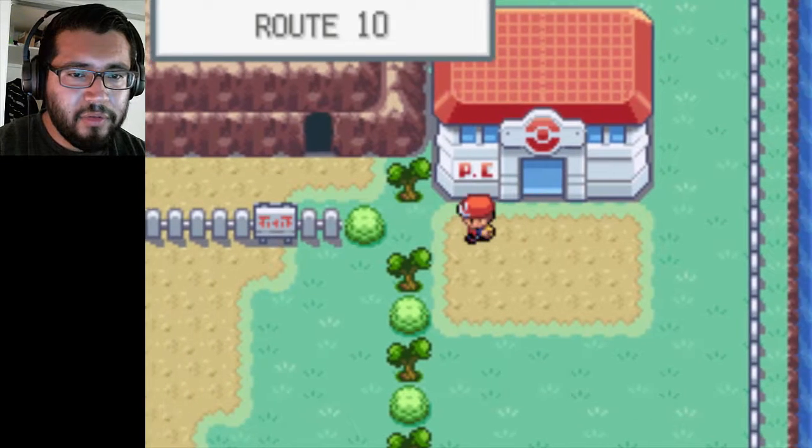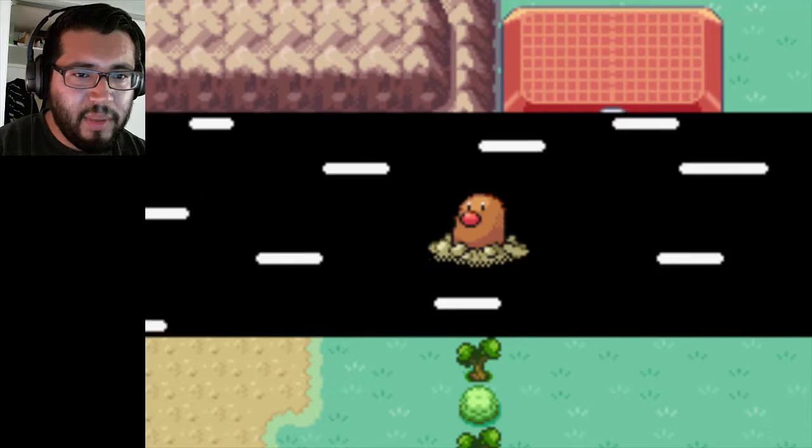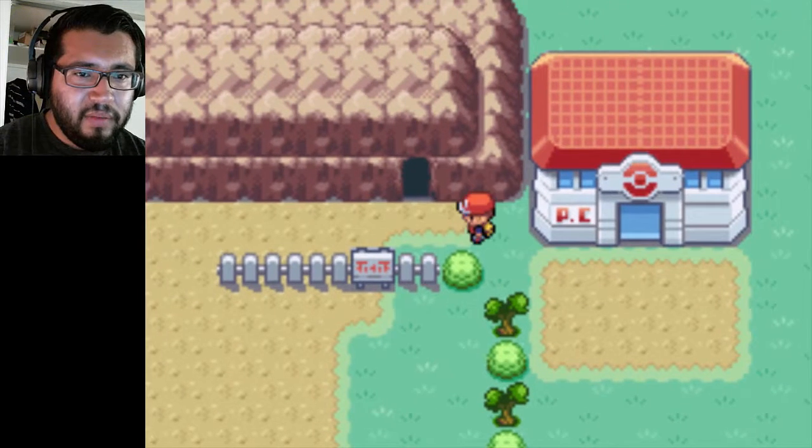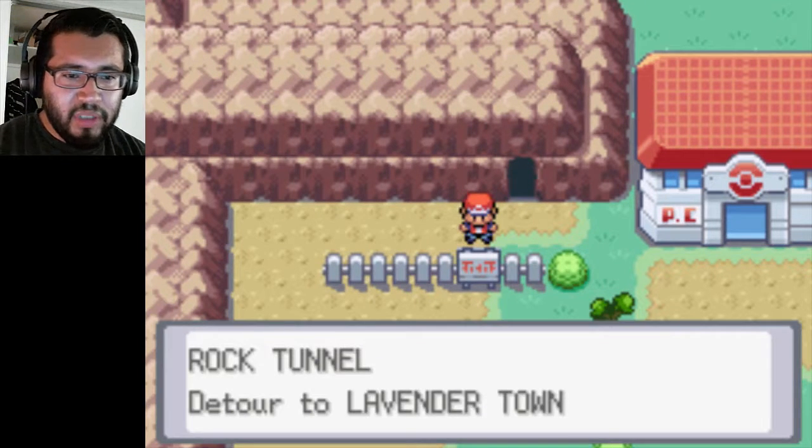Alright, that's done with. Let's cut through here — there's a trainer down there but I don't need to battle it because there's going to be plenty of trainers here that I'm going to be battling. Rock Tunnel — detour to Lavender Town.